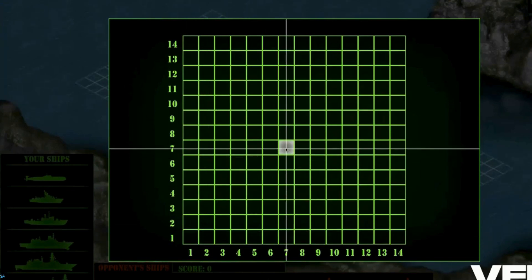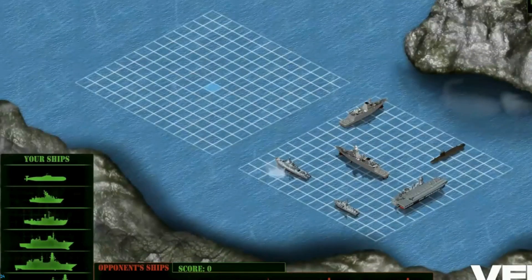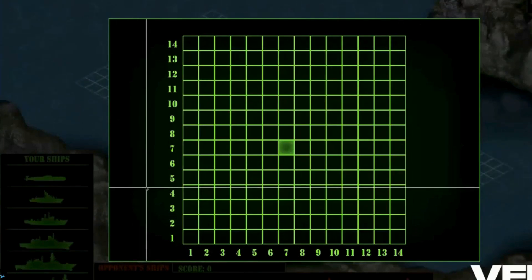Let's go for seven comma seven — seven blocks to the right, seven blocks up. Lock and load! Boom. Okay, it did not really help. I want everybody to put their coordinates in the chat just like Sophie did — try to come up with a strategy, friends.